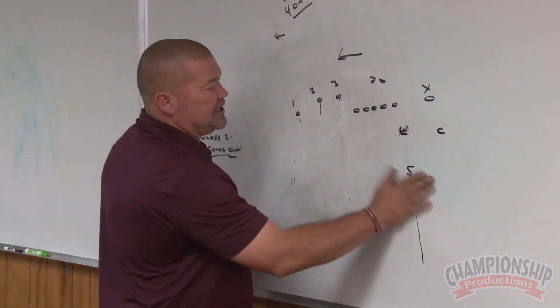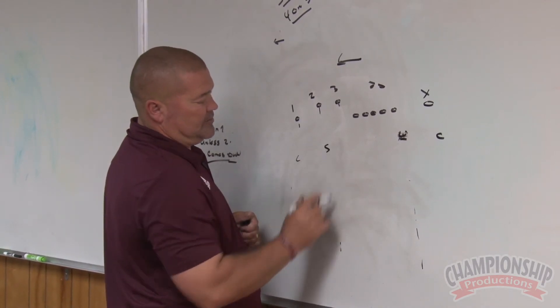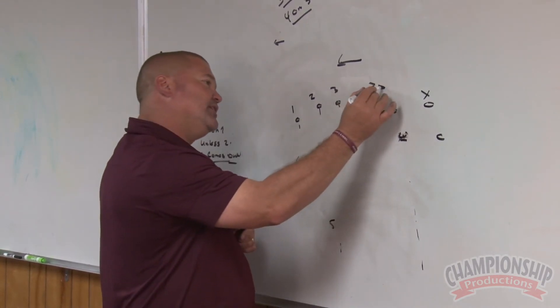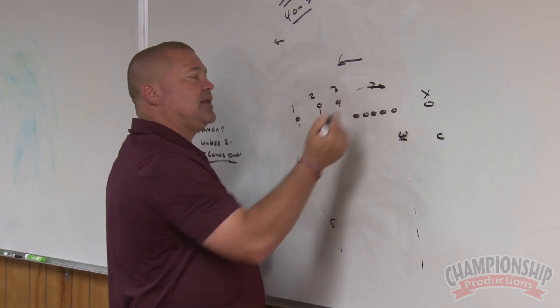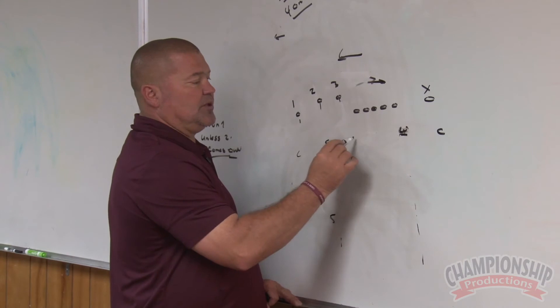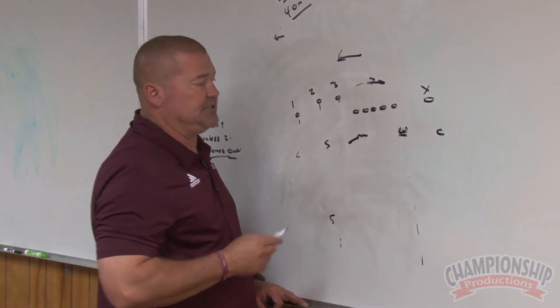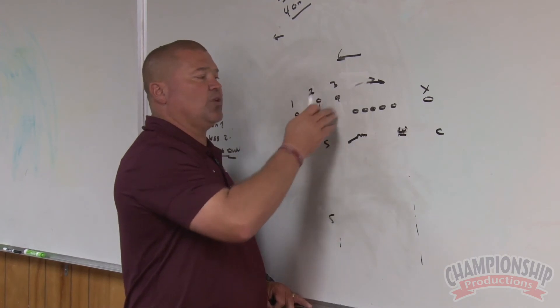If we were going to stay in two-stay, the only thing that changes for us — Sam, Mike — basically as shown earlier in the video, I showed you a push by three, and the Mike would be working off two. His new number three. Now the Mike, or whoever is the inside backer that trips in your defense, the inside backer is working off three.